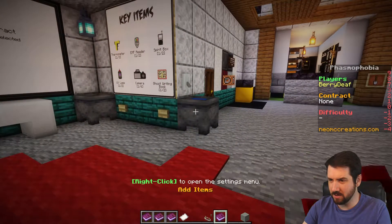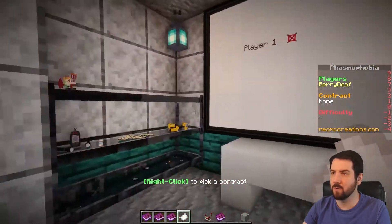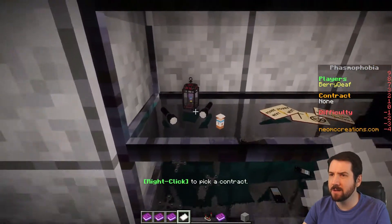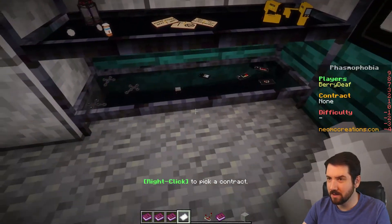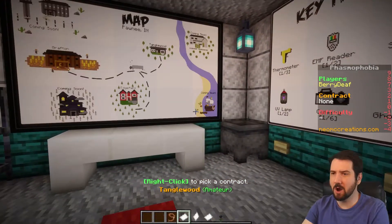Select contract, add items. Let's jump right into it. Are these the items? Oh — crucifix, flashlight, sanity pills, ghost books. That's awesome, that's cute. Anyway, let's select the contract.